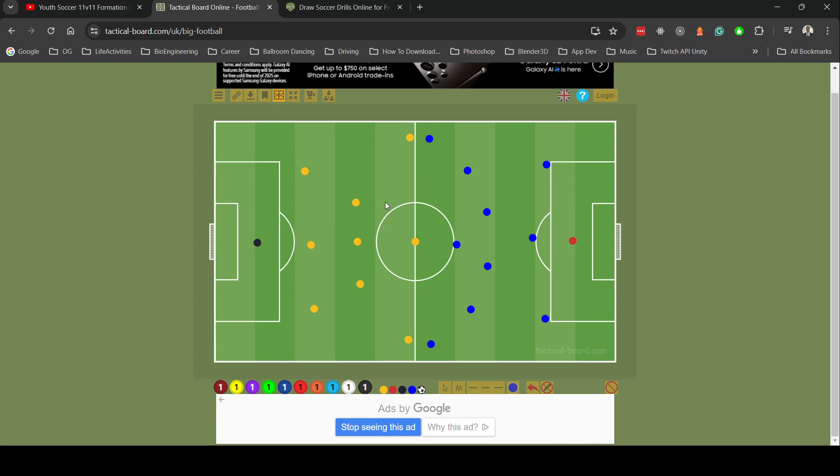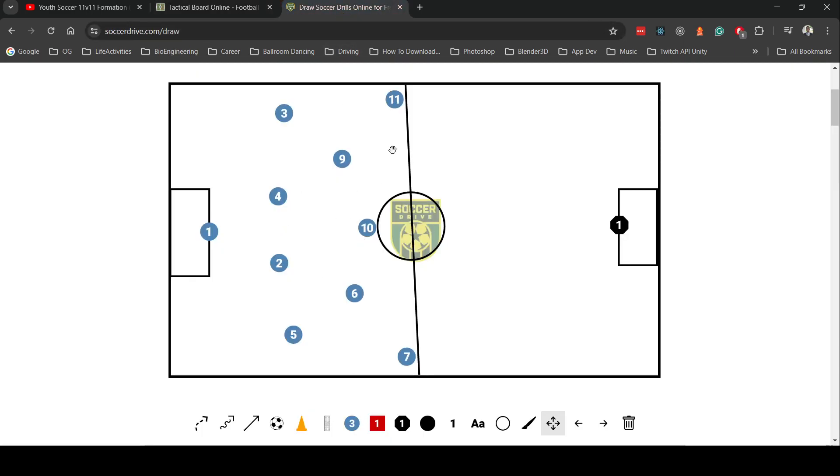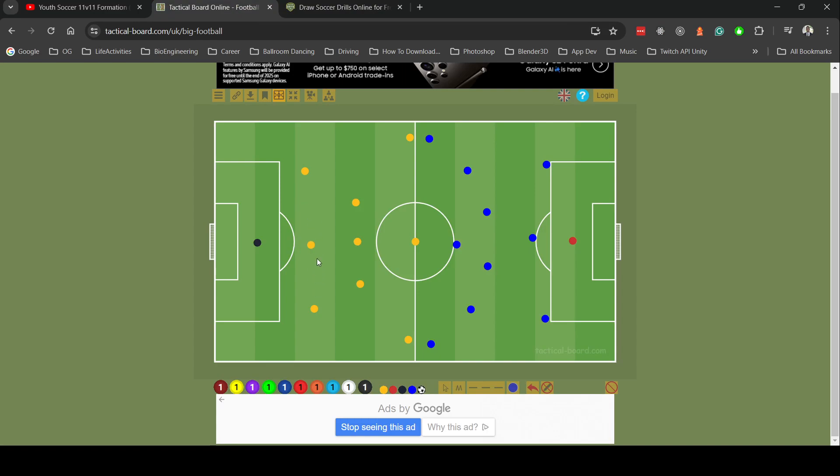I'll be playing either winger or striker, and recently I've been playing as a winger. Just a few days ago on Saturday I stepped in because our striker was having a hamstring issue. I play with number seven, and this formation here is more like our formation with the team I'm on right now.